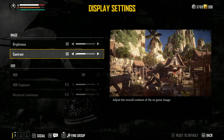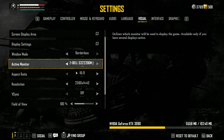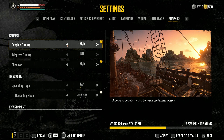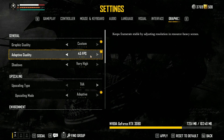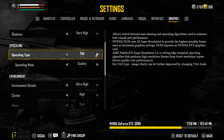The settings are pretty basic. Under display you've got your normal settings — brightness, contrast, etc. — you can switch between windowed mode and borderless, and that's pretty much it. Under graphic settings there are quite a few presets, and spoiler alert, the preset scaling is not that great. But there are quite a few settings you can change, including adaptive quality or dynamic resolution.